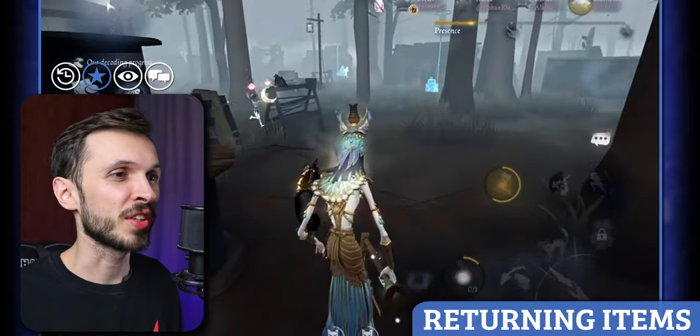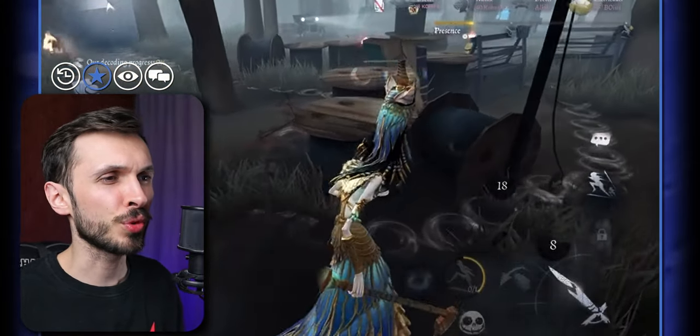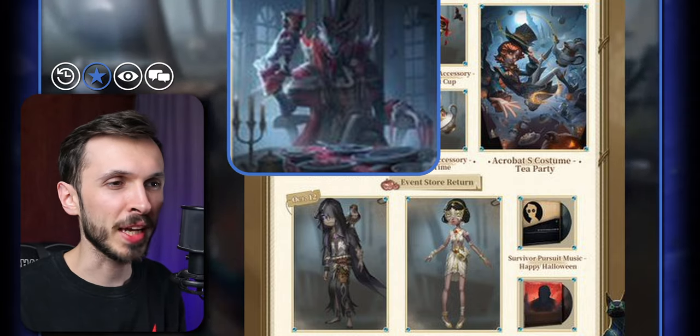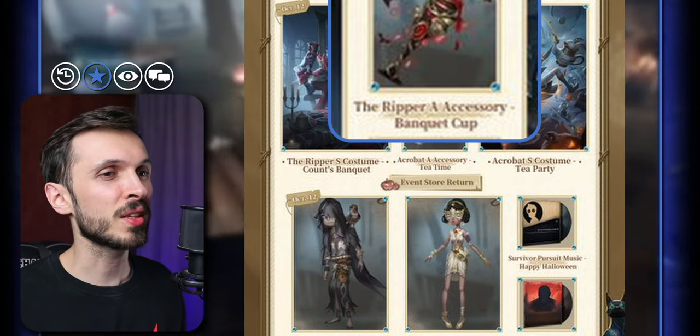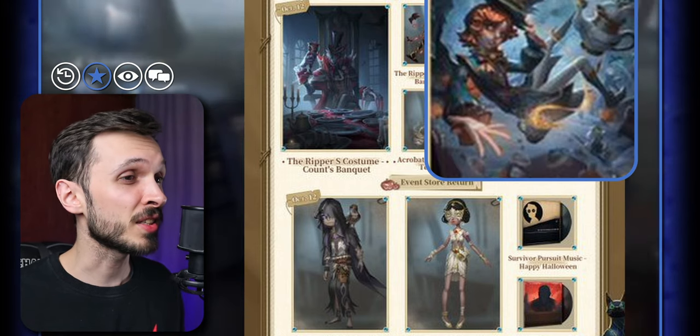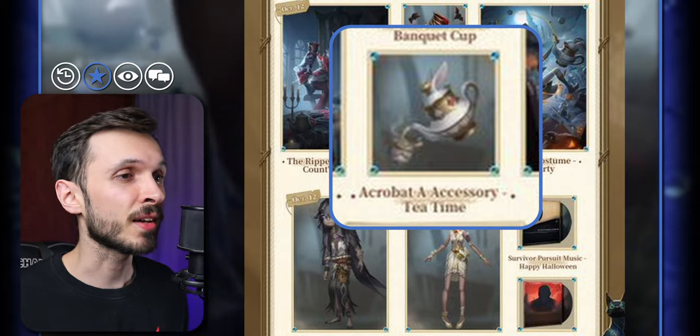This week is definitely the returning content week. We're also getting the return of Ripper's Estia skin Counts Banquet and the accessory that goes along with that, the Banquet Cup. We're also getting the return of Acrobat's Estia skin Tea Party and, of course, the accessory that goes with it, the Tea Time accessory.